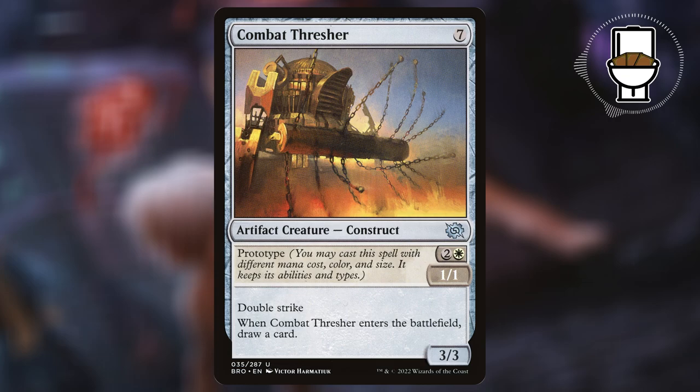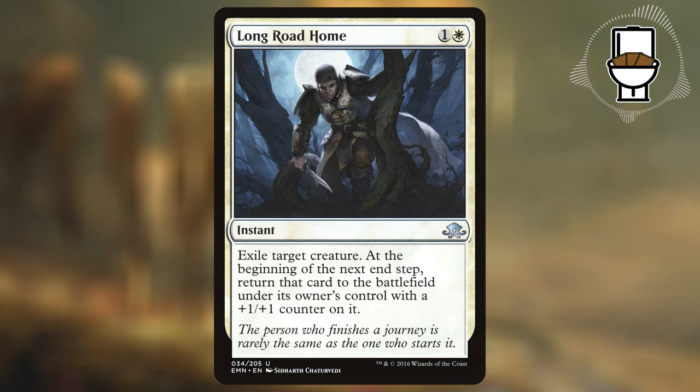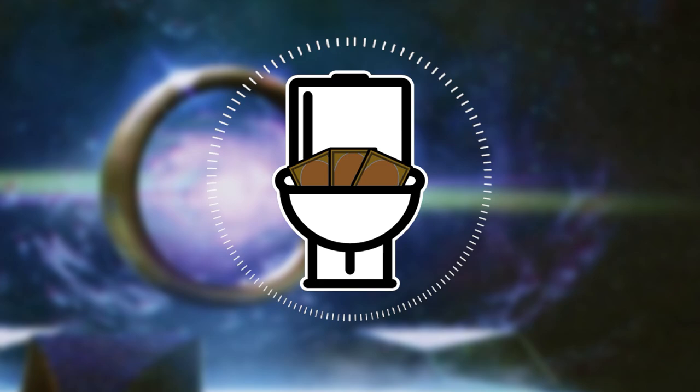But having creatures is pointless unless we can blink them. I included some of the best blink spells I could find in white: Cloud Shift, Ephemerate, Flicker of Fate, Justicar's Portal, Liberate, Long Road Home, and Touch the Spirit Realm — assuming you channel it.